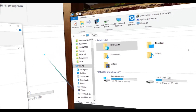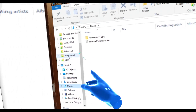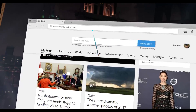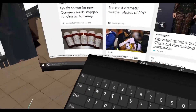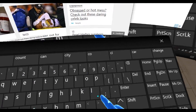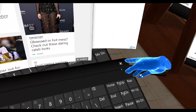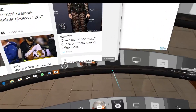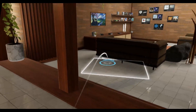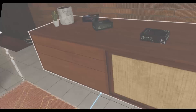Unlike Cliff House where everything is pretty far, here we're able to almost touch it. We can use it like a touch screen, and we can also write — the keyboard comes up just like the Windows keyboard, and we can type just like on a touch keyboard. That's pretty cool.